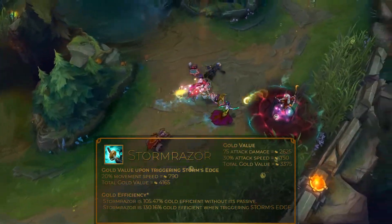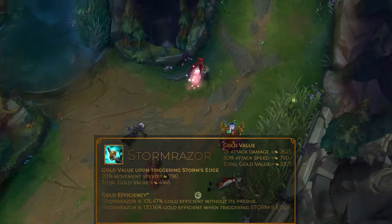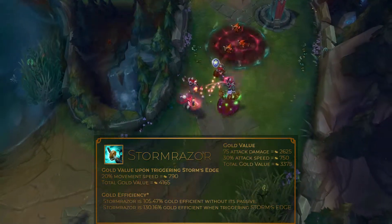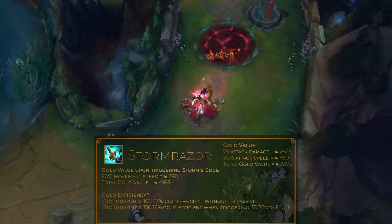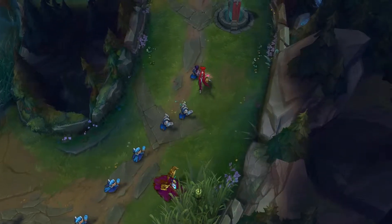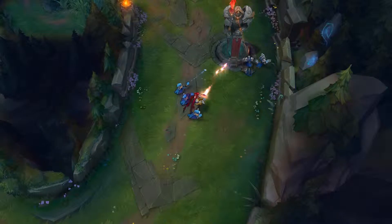For example, a level 7 Caitlyn with only this item built on her will only have to wait 1.87 seconds, which isn't that much. Stormrazor is a good item for critical chance marksmen – it lets them trade well during the lane phase and increases their mobility in late-game teamfights. So let's see which marksmen can get the most use out of this item as their first item build.